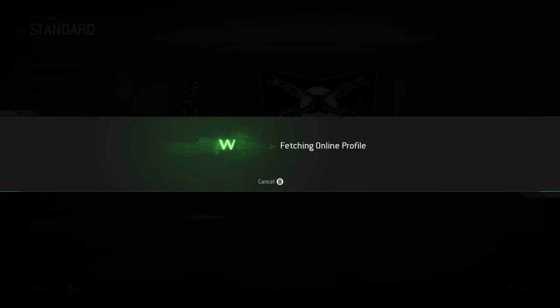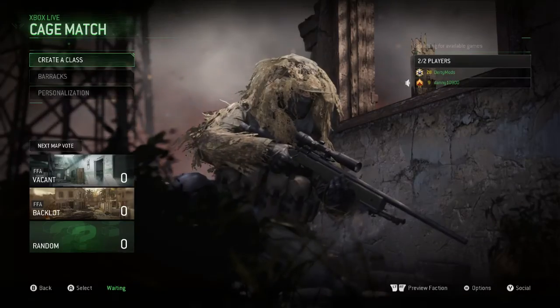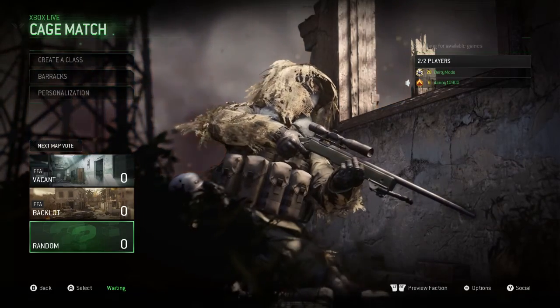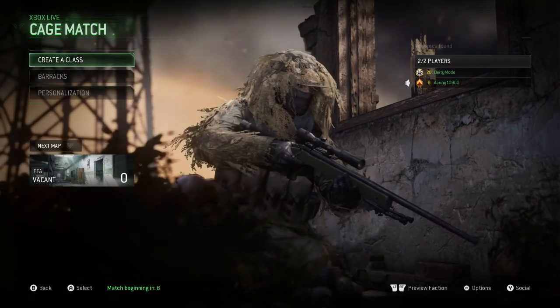If you've done this correctly, whilst it's saying 'please wait,' it will start flashing 'fetching online profile' — it'll start flashing between the two. If you have that, you just need to sit and wait and it will take you through with your split screen controller into your cage match, and you'll be able to play however you want.